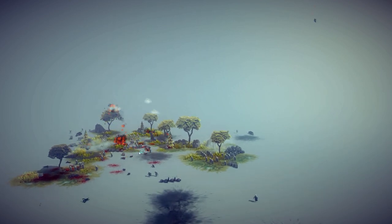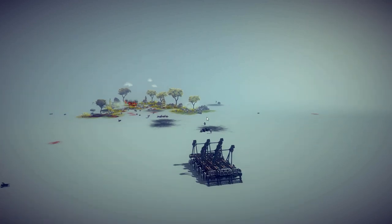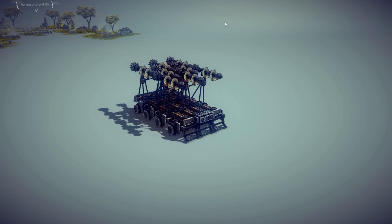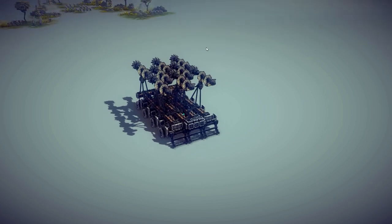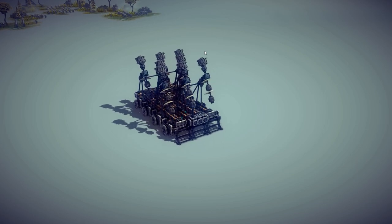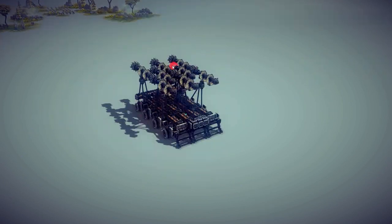Very beautiful guys. Give me one minute to change the keys. When I press one it will launch half of the missiles, and when I press two it will launch the other half. If I press one and two at the same time it will launch all the missiles — that's the best thing to do. Now I press one and two and all the missiles are launched.